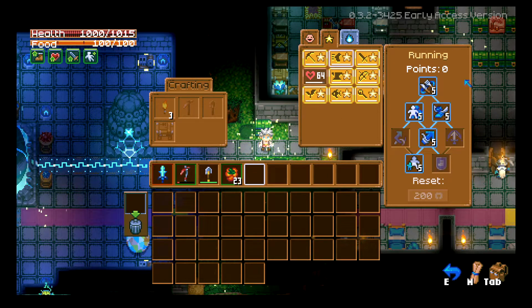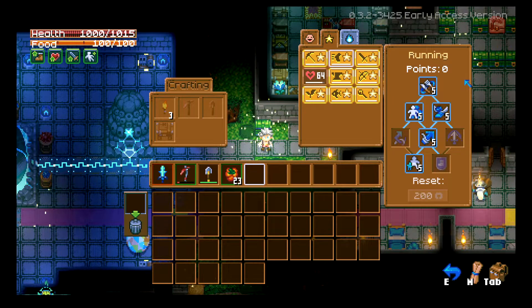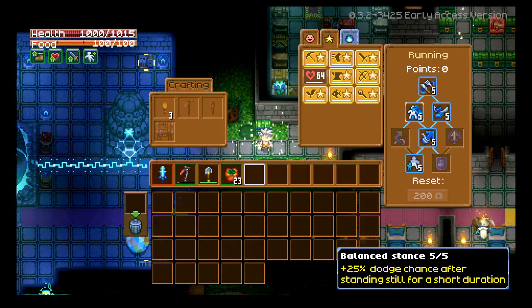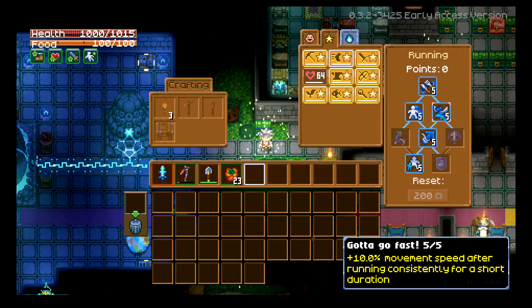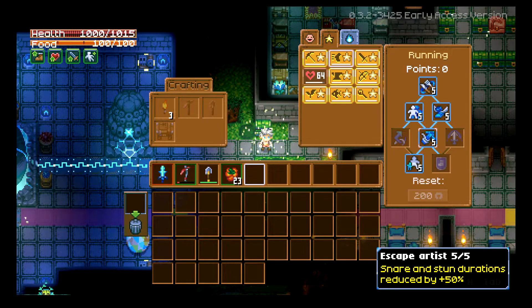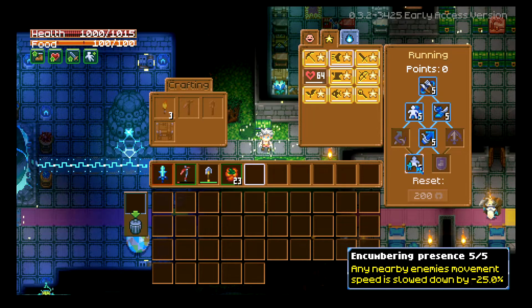My overall build recommendation — I want to disclose that when it comes to the running skill tree, there is no one size fits all. You'll have to figure out what's best for you. Obviously you have to go Endurance Runner to get into the skill tree. I like Gotta Go Fast for traveling, though it's not a necessity. I personally avoid combat as much as possible. Escape Artist is a necessity to me because I absolutely hate getting snared by the little farmer guys — and Encumbering Presence to slow down enemy movement.